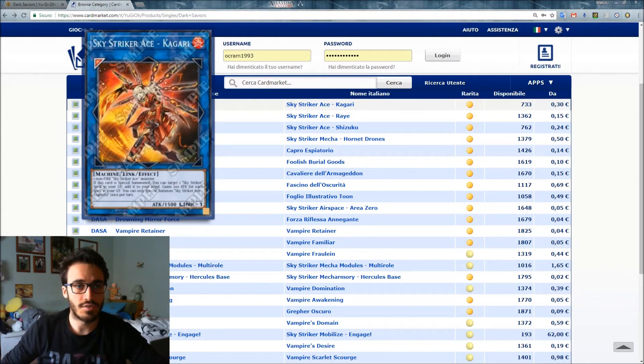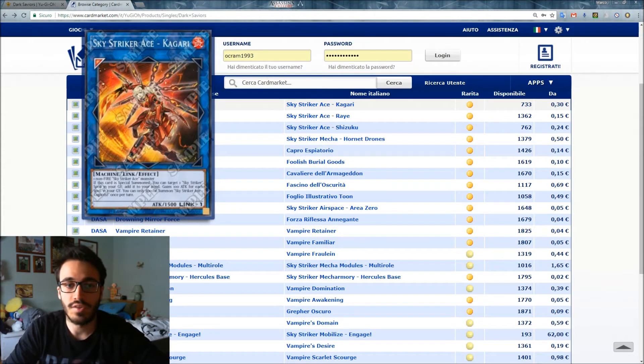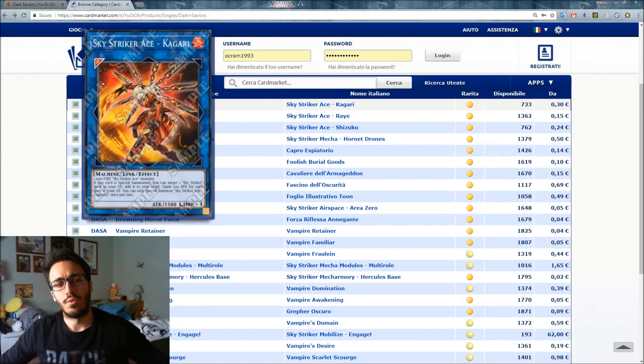The first card is Sky Striker Ace - Kagari, which is Link 1 and requires one non-Water Sky Striker Ace monster. If this card is Special Summoned, you can target one Sky Striker spell in your graveyard and add it to your hand. It gains 100 ATK for each spell in your graveyard, and you can Special Summon a Sky Striker Ace monster — once per turn.